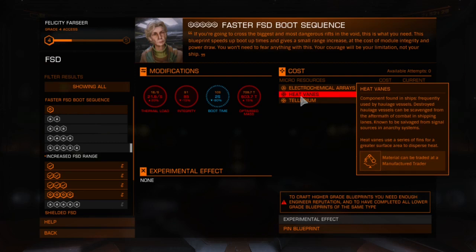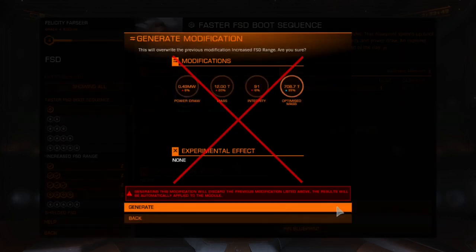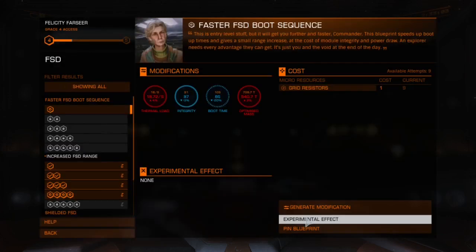One important thing to note: if you want to apply a modification to a module that already has one, the new modification will override the existing one. In my case, I have the FSD increased range — if I went for the faster FSD boot sequence instead, it would override my current modification. Normally, if your module is not yet engineered, you won't see that warning screen and you can just proceed.